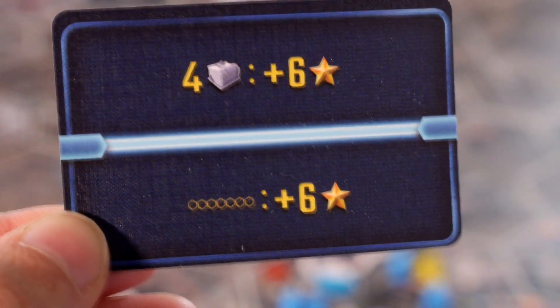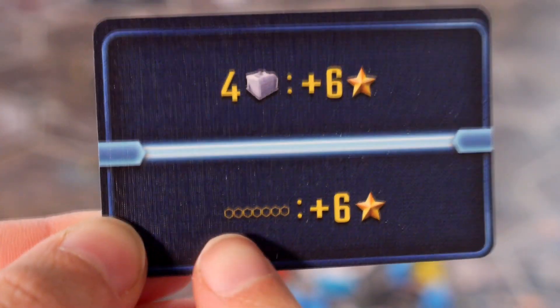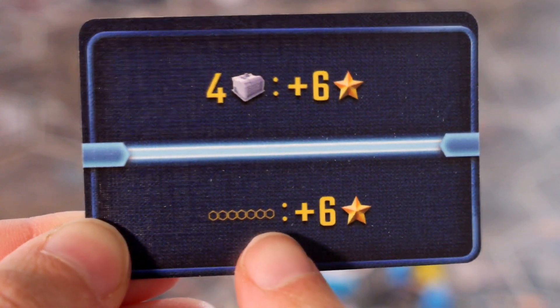It's also important to be strategic in what tiles you choose and where to place them. Each tile is numbered, and collecting a sequence of numbers of different buildings will be worth points, along with secret goal cards that might have a pattern on them that you need to build in.